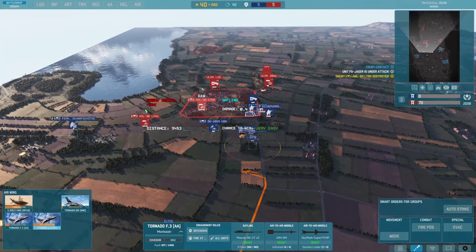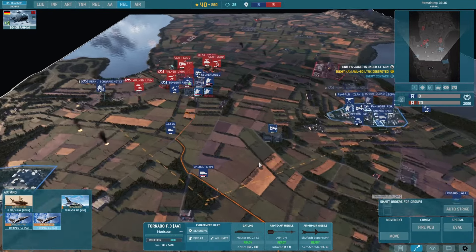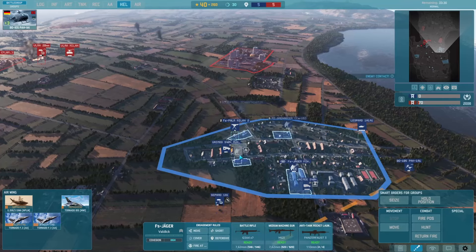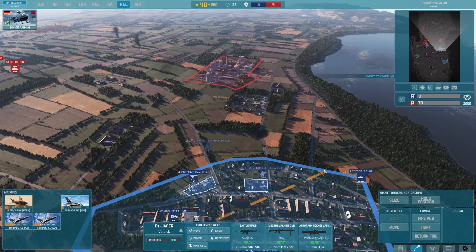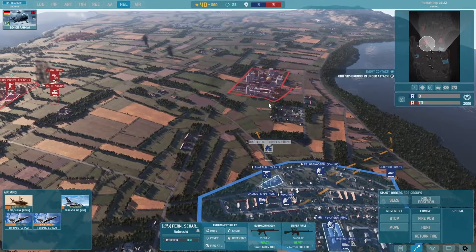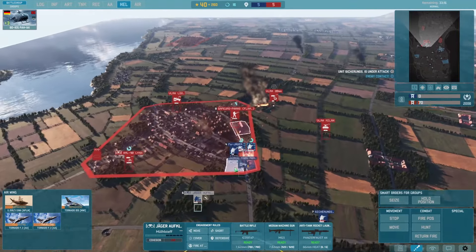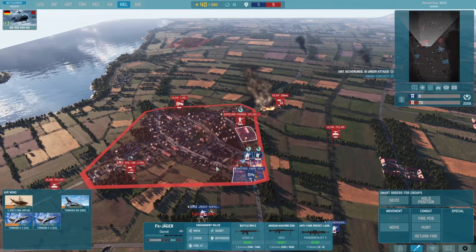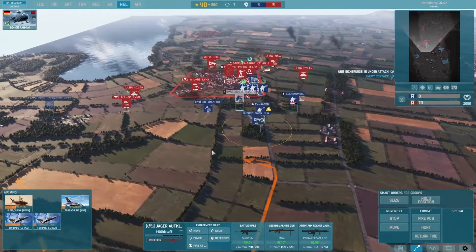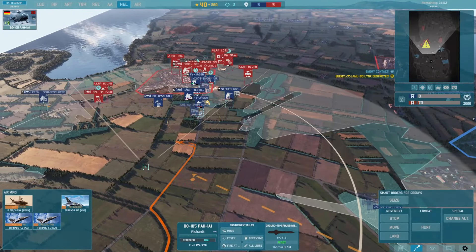I would need a helo. I'll use this helo to evac this guy right now. I've absolutely stabilized everywhere. I'll try to sneak somewhere. I have Milans all over the place — pretty good player to be honest.